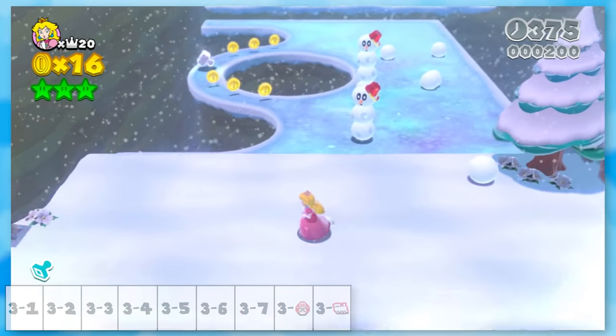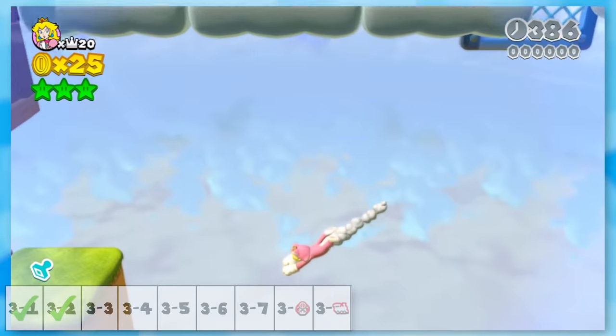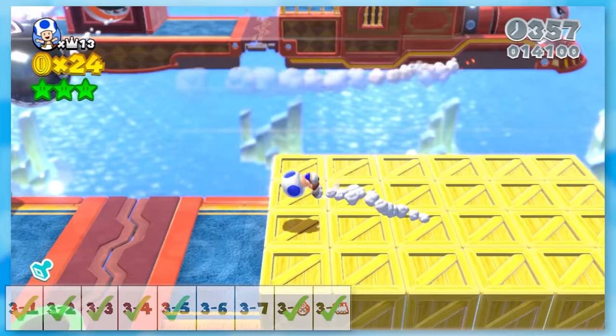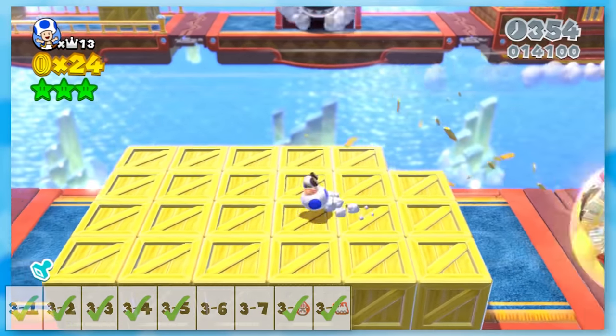For World 3, there isn't anything to say about Snowball Park, Chainlink Charge, Shifty Boom Mansion, Pretty Plaza Panic, Pipeline Lagoon, Captain Toad Makes a Splash, and the Bullet Bill Express — they're all beatable.